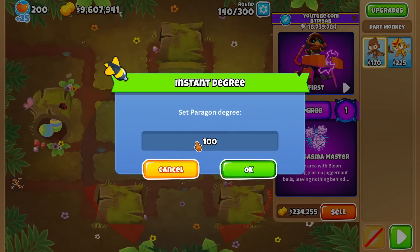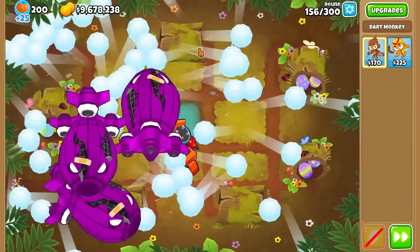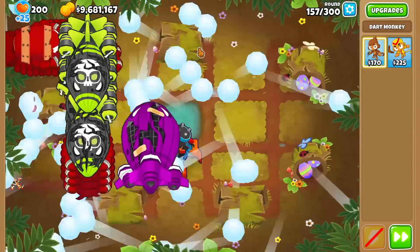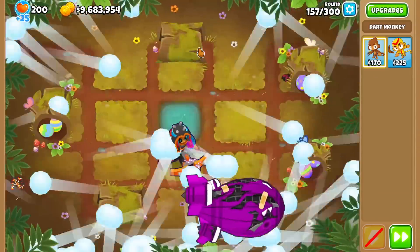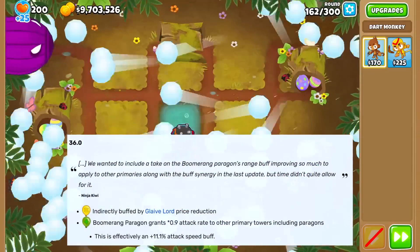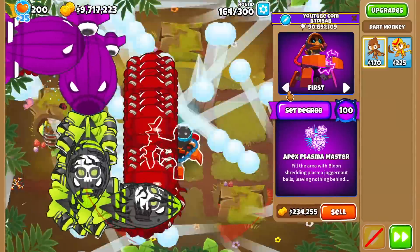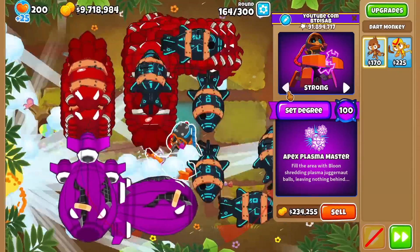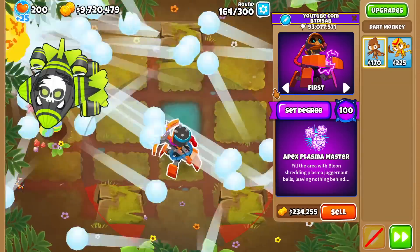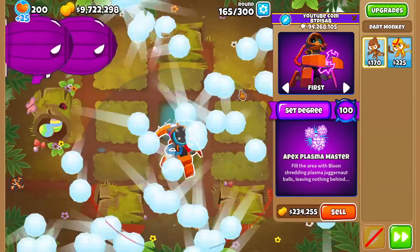Now let's up it to Degree 100. I do have a round to beat — last time in my all Paragons run, I started with this Dart Paragon and it got to 164. It's kind of a weird buff they gave the Boomer Paragon, because none of the other Boomerang upgrades gave buffs of any kind. Even after reading the rationale on the patch notes, it had something to do with the range buff — that was the reason they wanted to give a supporting attack speed buff to all Primary Towers. But I'll take it. We're gonna beat round 164 with plenty of time to spare. Is that really a 10% speed buff? It felt like it beat it more than 10% easier.